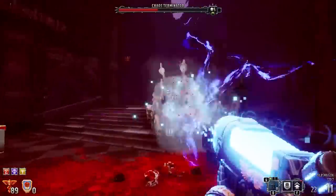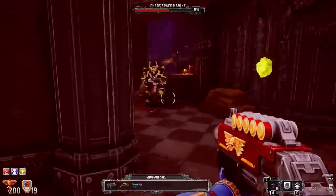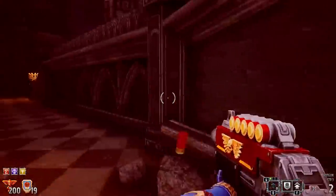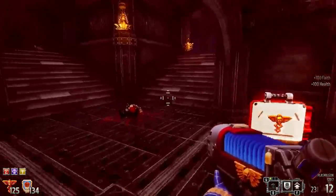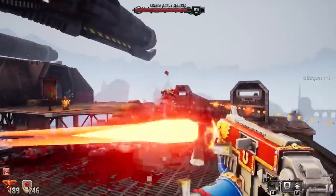The latest entry in Games Workshop's Digital Empire aims to take us back to a happier age — a time of 2.5D sprites, gelatinous blood splatters, and level maps dotted with secrets, keys, and ammunition pickups. It's 1996 all over again, baby. John Carmack would be proud.